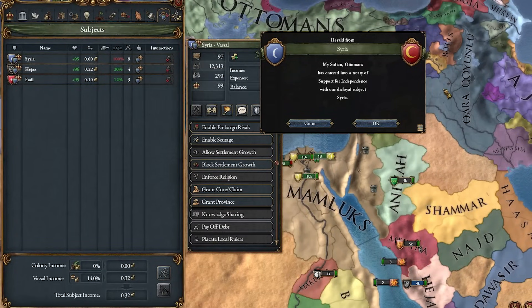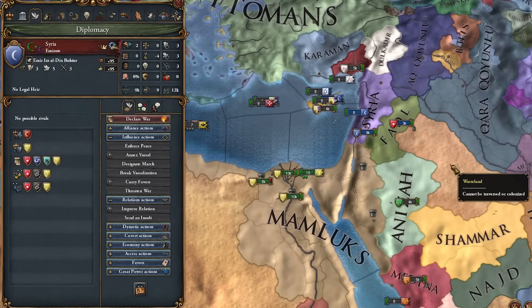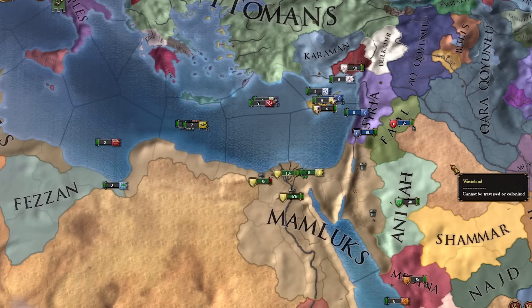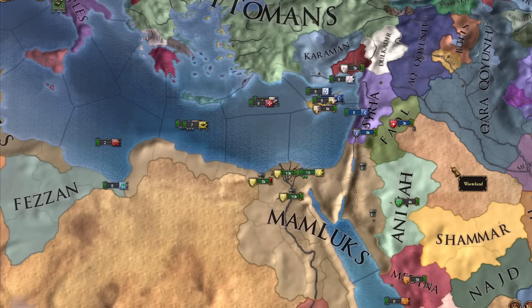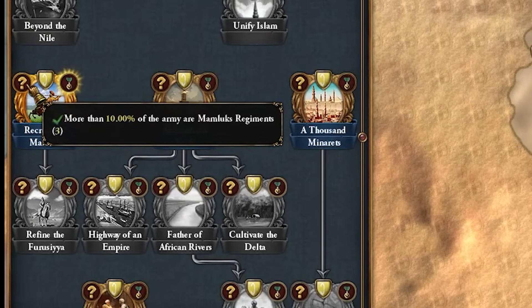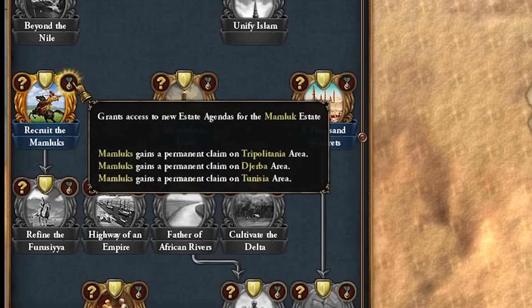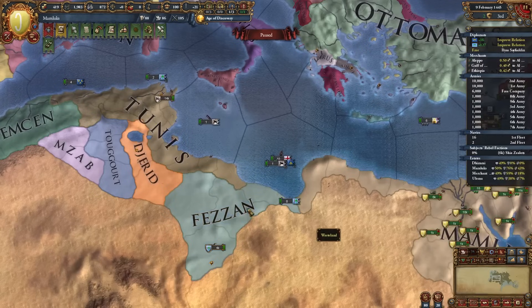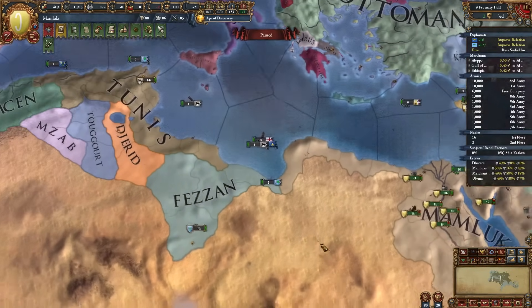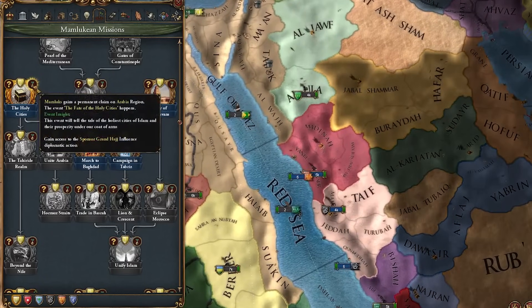So once I complete that, I'll start diplo-vassalizing a bunch of people over here so I have additional troops to beat up on the Ottomans. Speaking of subjects, I don't know what happened, but Syria just got the Ottomans. Even though they were extremely loyal - you guys just saw I had them under 25 liberty desire - I don't know why they became disloyal within two days of the game starting. Because I have a ton of Mamluk units here, I can complete this mission and get a bunch of permanent claims.